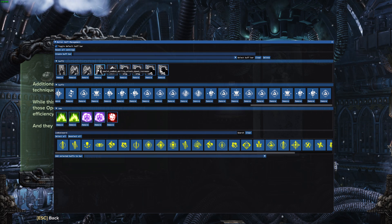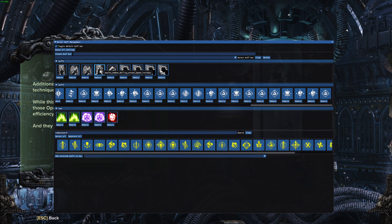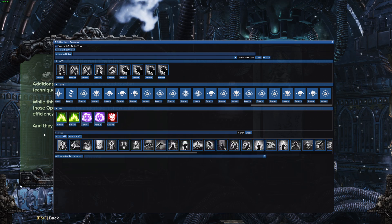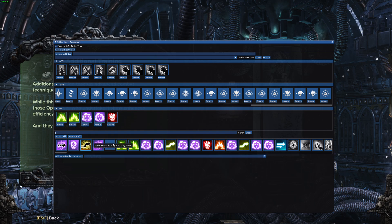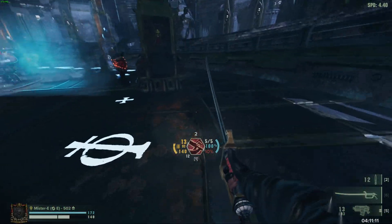On my right side I've got just the buffs I want for my class — for Zealot that's my Rage, my Duelist, and the attack speed from my ultimate. To find stuff for your class it's actually way easier: just search 'zealot' if you're playing a Zealot, 'psyker' if you're playing a Psyker, 'veteran' if you're playing a Veteran, and 'ogryn' if you're playing an Ogryn. That'll show you all the buffs for your class and you can pick the ones you need — really handy for cooldowns. Once you've got those set into separate bars, position them as needed and get them out of the center of your screen.